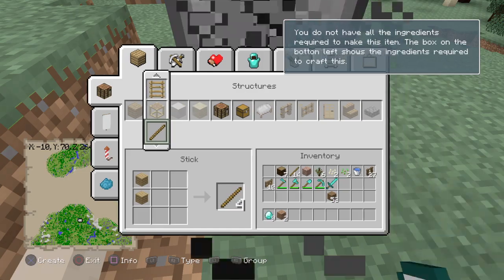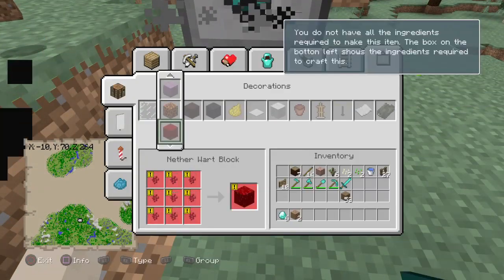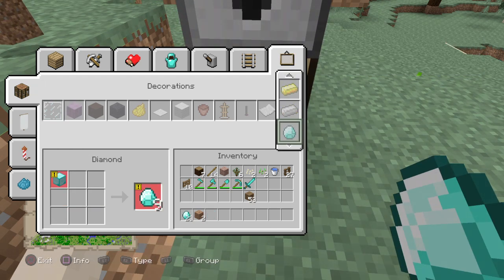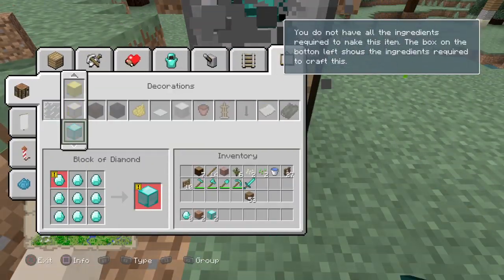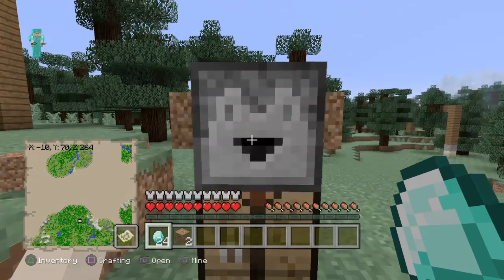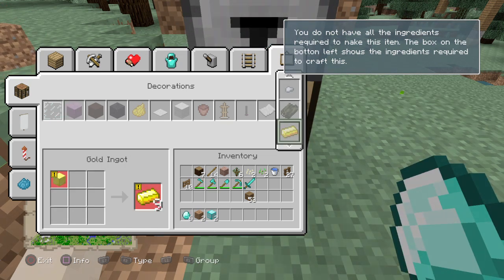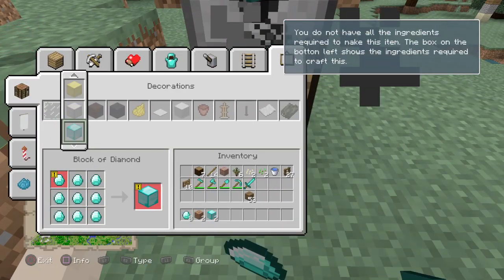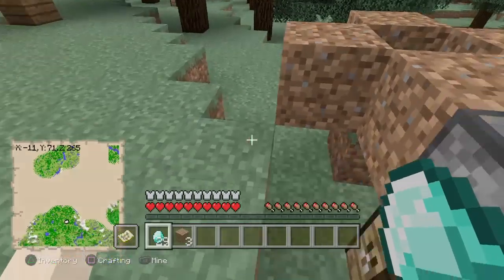Go into the diamond box, and if you're on PS4 or PS3 hold it. I got 23 — keep doing this until you have the amount of diamonds you want. Sometimes it might not work, but keep going — 24, now 29. This is how good the actual glitch is.